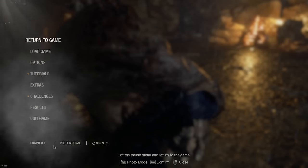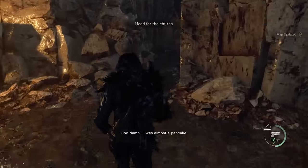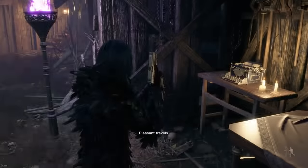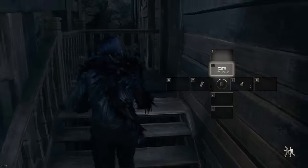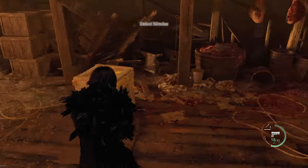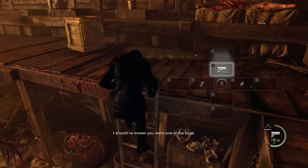Still not convinced? Let's see how well it performs on Professional against the Chief of the Village, Mendez. Making sure that you know it's Professional, as you can see there on the screen. I normally use the TMP and I always go for the upgrade ticket. With the SG-09, you can have the exclusive upgrade as soon as Chapter 5 — right after the cabin, you can have your SG-09 fully maxed out.